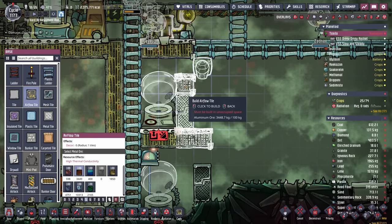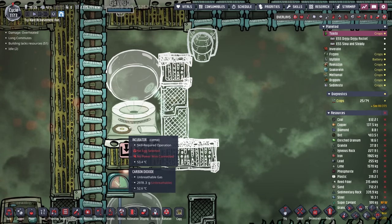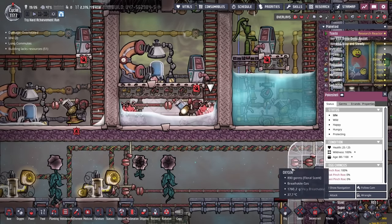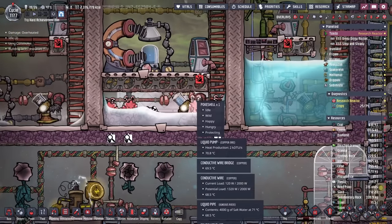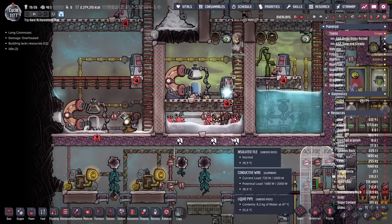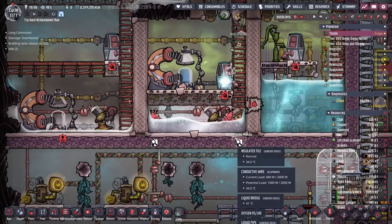We'll make sure the poke shells can't jump over, and now all the adults will be sitting on this side of the door. Our duplicants will be able to grab an egg through the door, put it in the incubator, and that way we're not constantly getting pinched whenever the duplicants have work here. Once we end up wrangling the ones we need, we'll end up culling all but one. That way we do have a fresh supply of wild poke shells in case we ever need them.